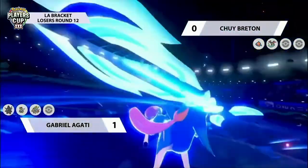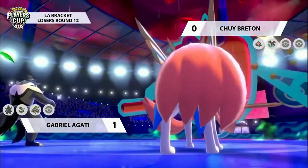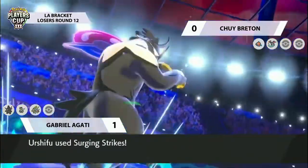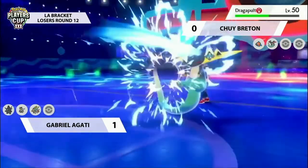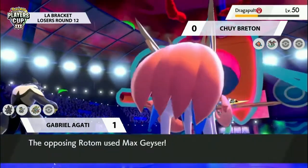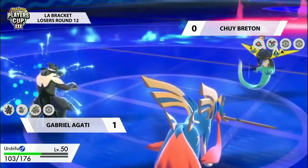Dragapult slinks back and is able to break the Focus Sash on the opposing Urshifu. Behemoth Blade comes out from Zacian into the Rotom - and although Rotom can take this relatively well, it still does a decent chunk and puts it potentially in range of something from Urshifu. Rotom does have its Wiki Berry though, which will let it regain some HP and be a little more comfortable. Surging Strikes in the rain with those guaranteed critical hits is always a worry, but Urshifu actually targets down into the Dragapult - a little bit of revenge for the Phantom Force. The Rotom is now free to get an attack off, going for Max Geyser rain-boosted into the Zacian.